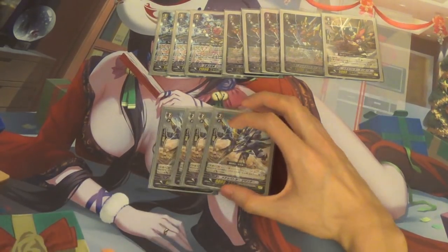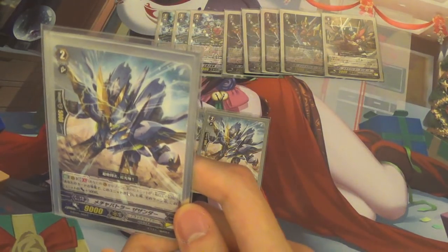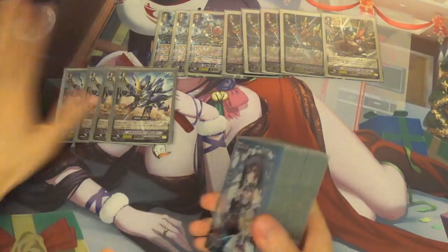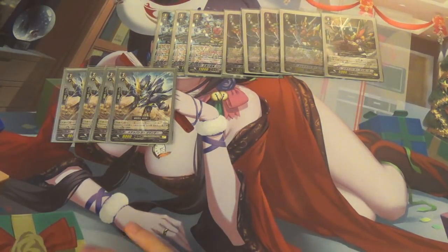Next, we're running four Shazanda. He's the MVP of the deck. Skill is Counterblast 1 — when this unit stands from a card effect, this card gets plus 5,000 power, and it does stack. So for every time you stand him, you get plus 5,000 power, and it can stack up to pretty big if you can stand a lot.